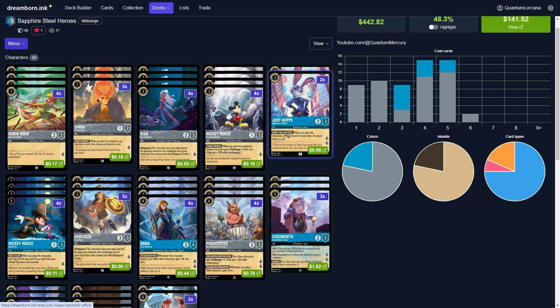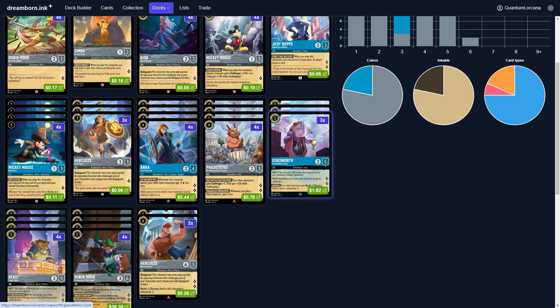Mickey Mouse represents great value — when you play it you get the ink, and with Phil on board you also generate a lore, so it represents both a lore gain and free ink. It quests for two when Anna is on board as well. Hercules provides bodyguard support and is a hero, so that's nice. Cogsworth continues to do what it does in Sapphire Steel, giving all your cards Resist one — hugely beneficial especially in Steel mirror matches like Emerald Steel, Amber Steel, or other Sapphire Steel decks. It makes some cards very hard to out, and giving Anna that Resist one makes her harder to remove.